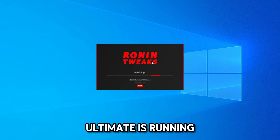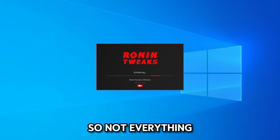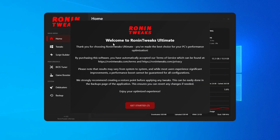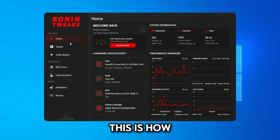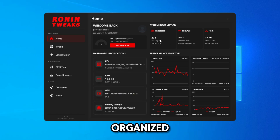Ronin Tweaks Ultimate is now running — this is actually the beta version, so not everything is finalized yet. You'll see a welcome screen thanking you for choosing Ronin Tweaks Ultimate and calling it the best choice for your PC's optimization. Read the terms of service, then get started. This is how the home page looks — lots of information neatly organized.